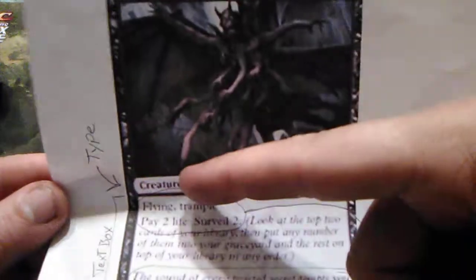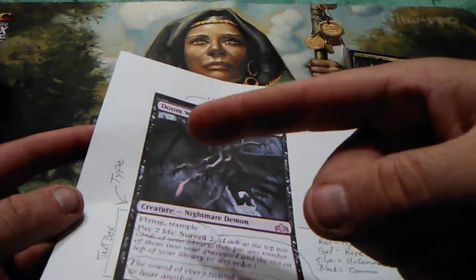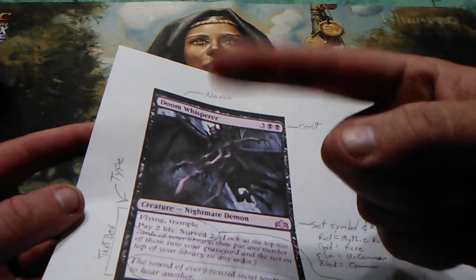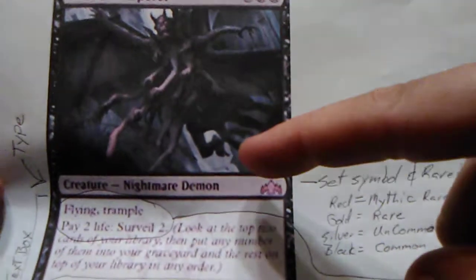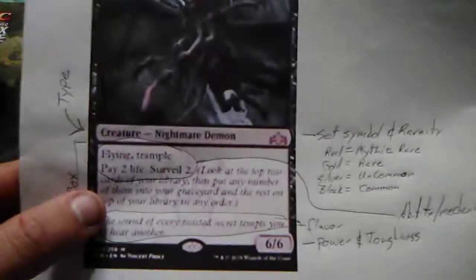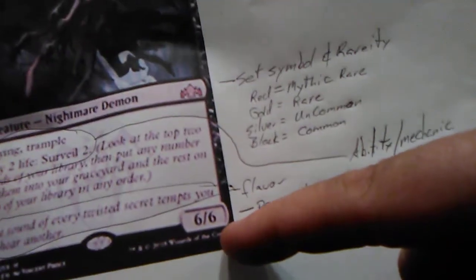Next is the type of spell. It can be a creature — regular or legendary. It can be an instant, sorcery, enchantment, or land. There are different types of enchantments: auras and worlds, for example. When it comes to creatures, the type also gives you a sub-name. For instance, Doom Whisperer is a Nightmare Demon. If a spell says 'all Demons get +1/+1,' this Demon gets +1/+1. These are called subtypes.